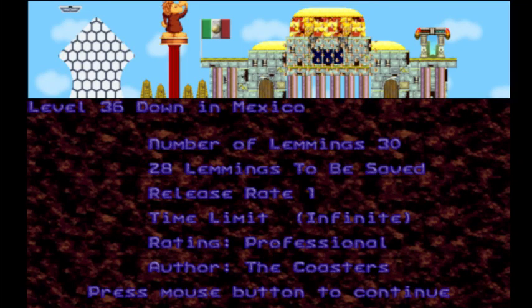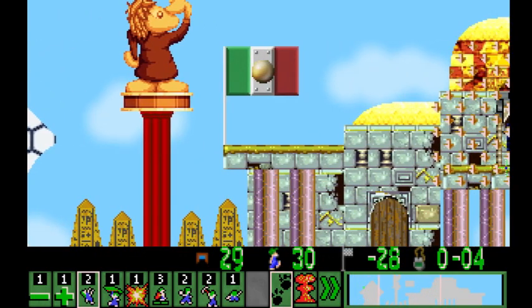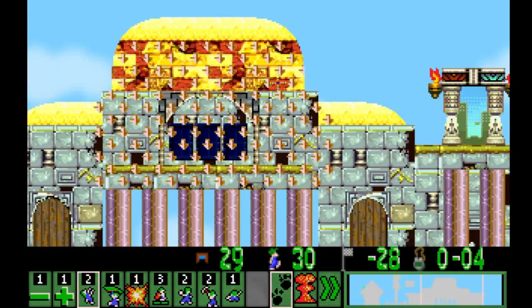First of all, level 36: Down in Mexico by the Coasters. Well, this looks freaking awesome. Strato's just pulling out all the stops for the location levels, isn't he? We can kill two Lemmings, and holy cow — what are those hexagons on the left? Well, how did you make those? What tileset are those from? I know this is Mexico, obviously. We've got some nice ruins here. One-way-down arrows throughout that, so it looks like we'll be using our miners there.